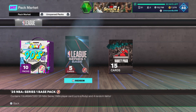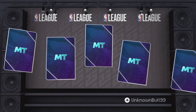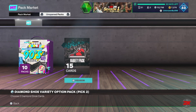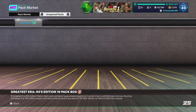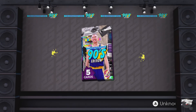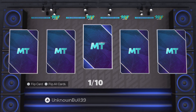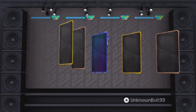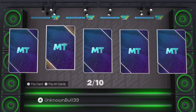Let's get into this 10-pack box right here. Let's open up this space pack just to get it out the way — we got Mo Wagoner. The packs early on are good because I need to upgrade and get more players for different challenges. We're at the 90s Greatest Era, got a sapphire here to start, it's a moments card, that's cool.